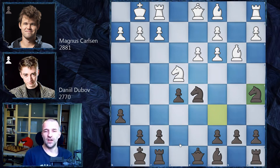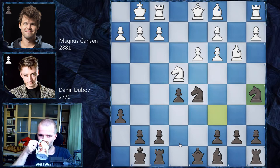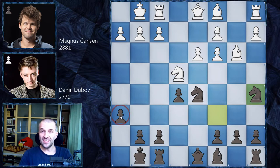Dubov played knight a5, saying 'Now you cannot do anything about this bishop — I'll catch your bishop.' Now is a good time to pause the video. I'd like you to find the continuation where white wins a pawn. It's not finding a winning move — just winning a pawn — but it's a very nice tactic in this position. Pause the video while I enjoy my cup of tea.